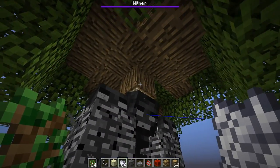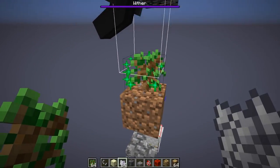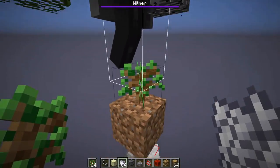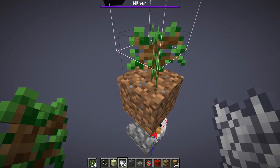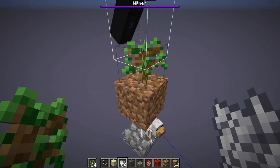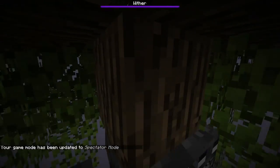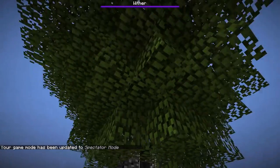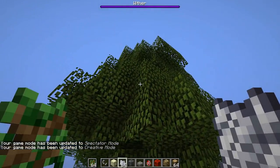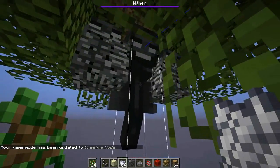By having the wither fly upwards and stick his head up against this block here, it gives us room to plant the saplings down here as well as bone meal. If the wither would happen to be sitting directly on this block, you could place down the sapling, but you wouldn't be able to bone meal because the wither's hitbox would be inside of the saplings. So when the tree does grow up, you'll see that there are only logs and leaves above the wither, and therefore it won't restrict the tree's growth. This way we can get large oak trees, although they're a little bit harder to handle, but you still get the logs from it.